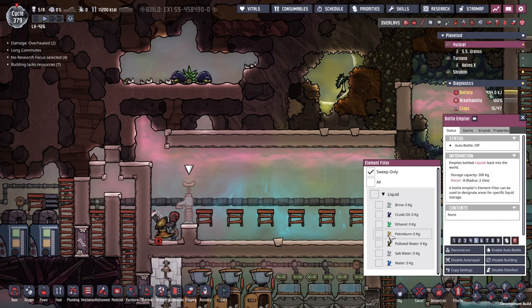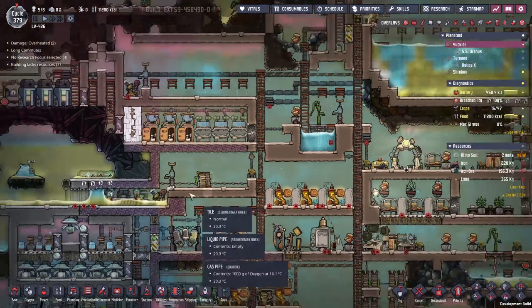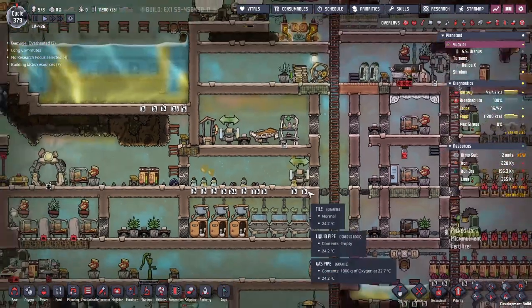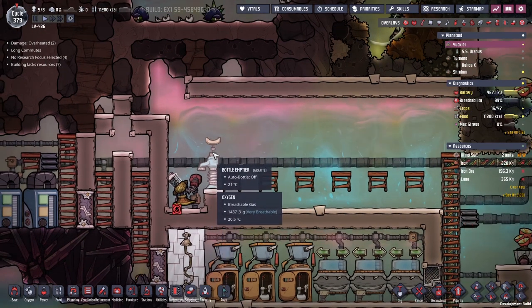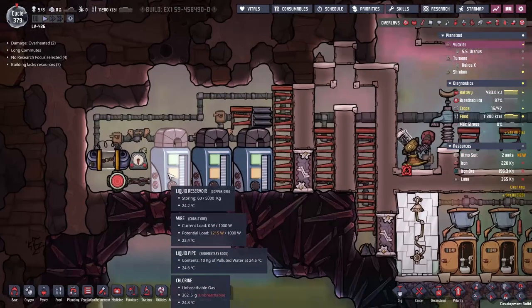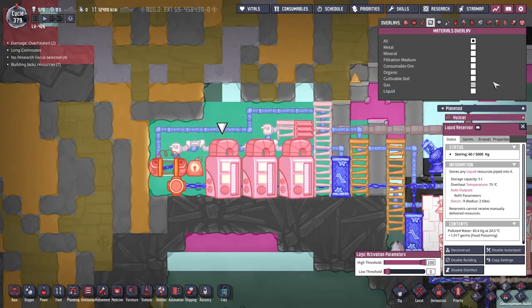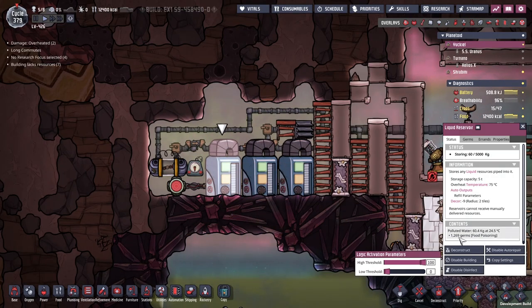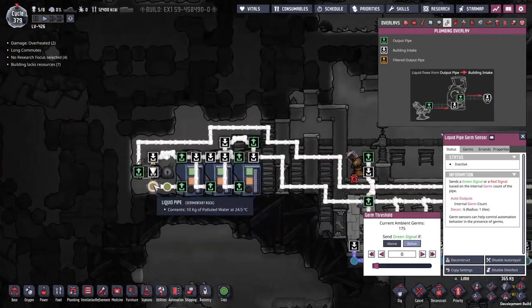One of the last things I'm doing here — going to set the sweep to only polluted water. I've turned this one right down to a super low priority. In fact, I might just deconstruct this one. I don't think we need to do anything with it anymore, as we only have this polluted water left. All other polluted water we pick up in future would be germy from people making a mess. I've set this up so it will dump the water into the same pipe network as the rest of the polluted water here, and it should get cleaned nicely in this device. This exposes everything to the chlorine in this room. The food poisoning slowly dies, and this liquid pipe germ sensor turns this liquid shutoff on and off to make sure the polluted water is entirely germ-free.